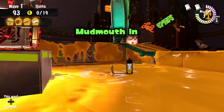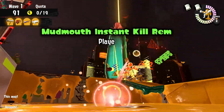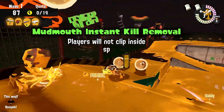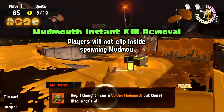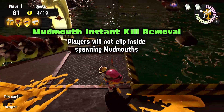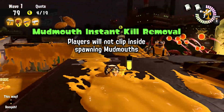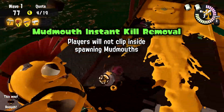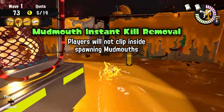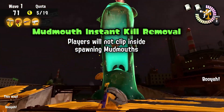Here's one final Salmon Run fix that personally affected me — this happened live on stream once. Nintendo has made it so that if you're standing on top of where a mudmouth spawns, you'll no longer be instantly splatted after clipping inside it. I was speechless when this happened to me and concluded it was a skill issue, as mudmouths can only spawn in specific predetermined spots, but I guess this really was a glitch after all.